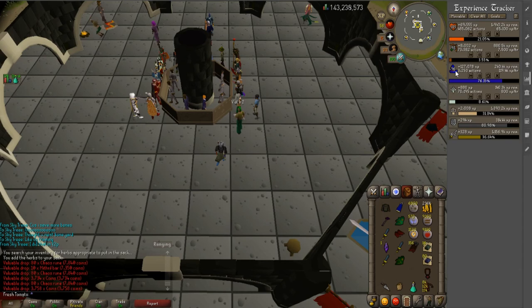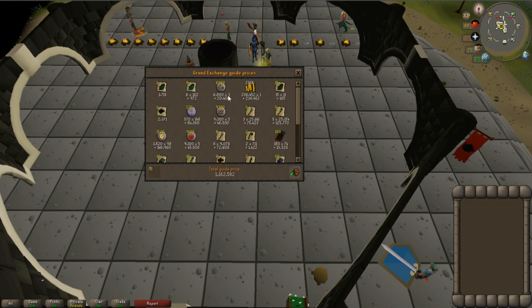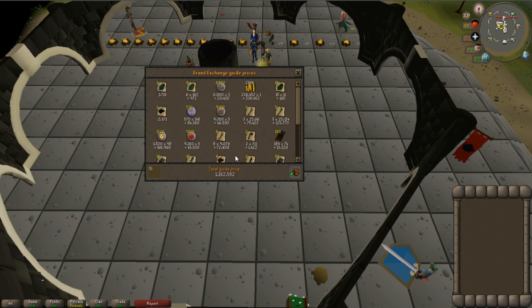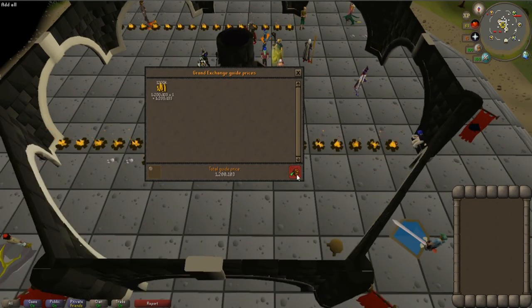Let's see how the money is looking. Here is the first price check — the bulk of everything — coming to 1.1 million GP, which is significantly better than last hour. I'm not sure if it's just better drops this hour, but I do know from prior experience that I killed more Dust Devils. Here is the last little price check — 37.5k. So all in all we made just over 1.2 million GP in the hour. Remember, we were barraging, so it did cost a lot — let's factor that in.